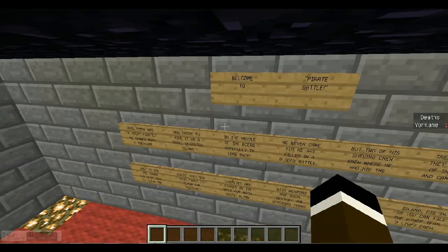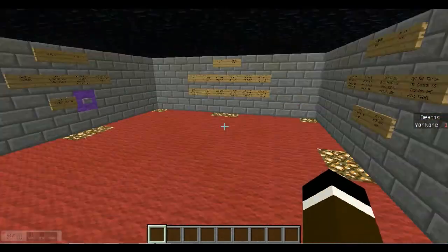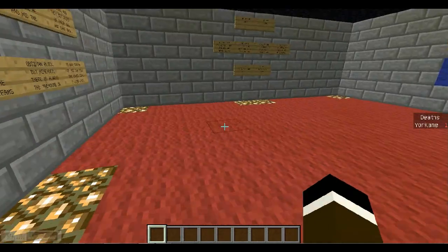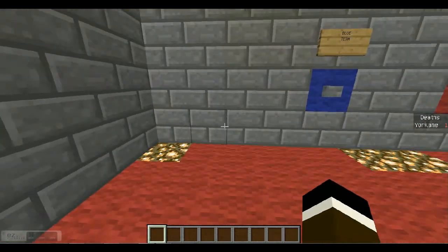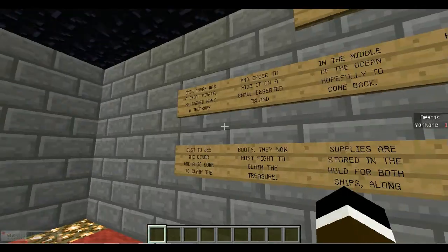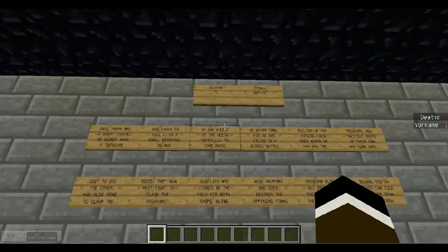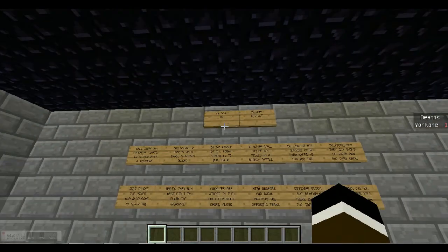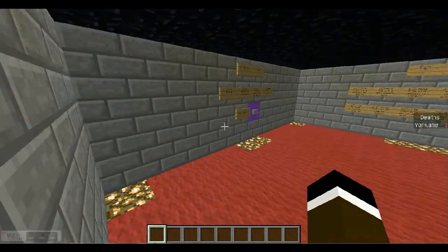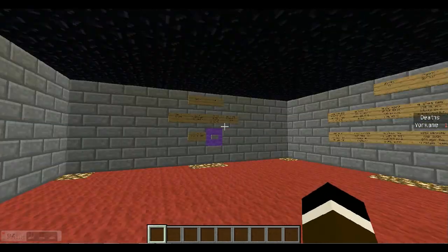I'm going to give an explanation of what this actually is and walk through all the ships and everything. If you want to explore the map for yourself, don't watch the walkthrough. It's a mini game that should be played as multiplayer with teams — two versus two, because one versus one is not fun.